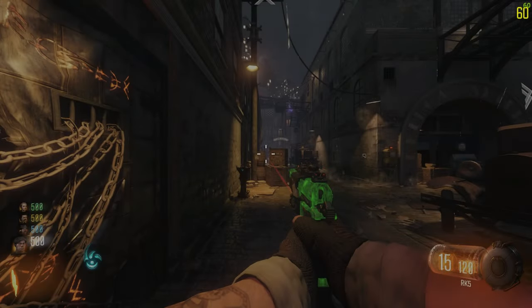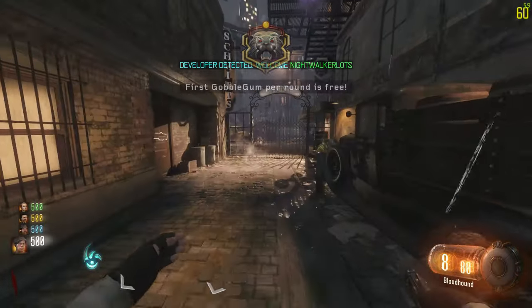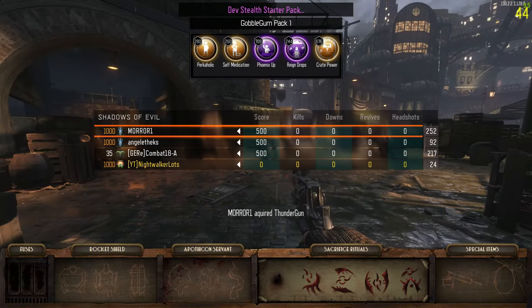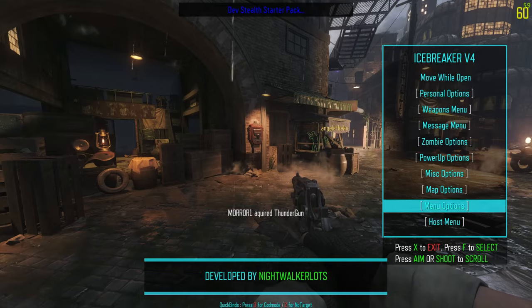You are the server. So essentially you don't have to try to fight to tell the server what to do — since you are the server, you can make the game do whatever you want, even to other players connected to you. As you can see, I have players in my game, it's an online match, and I have full access to the menu.